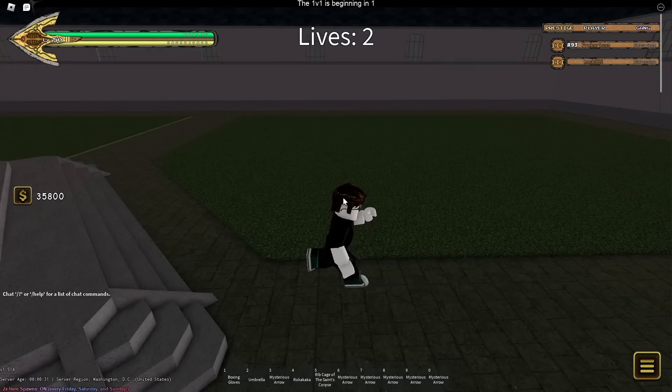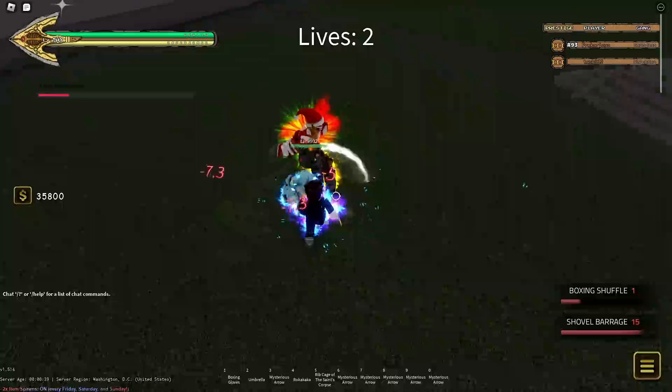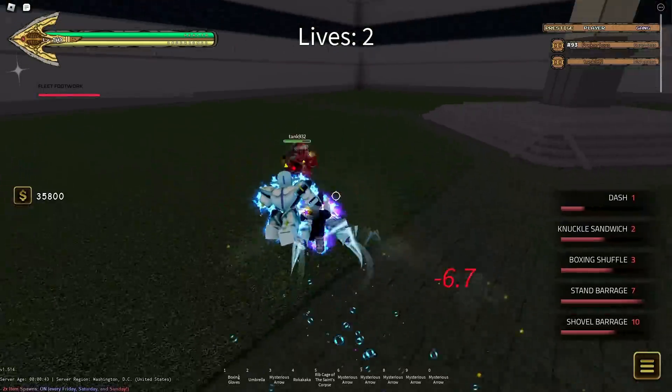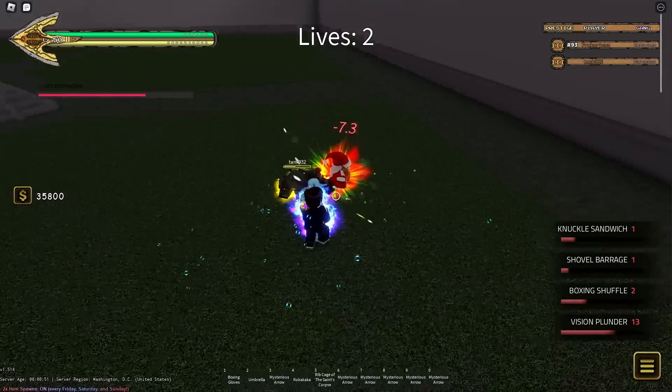I'm using Boxing for the damage reduction passive because I don't have to use my brain. Stone Free. Get this for free. And I got him — oh, he escaped. Let's take his vision, baby. Yep, there's your vision — my vision. How about our vision? Let's try to kill him. He's dead.